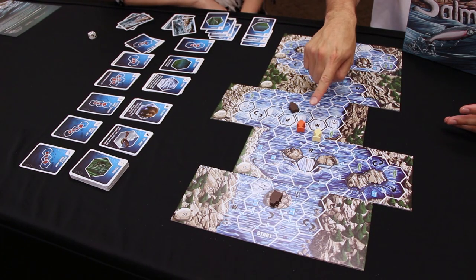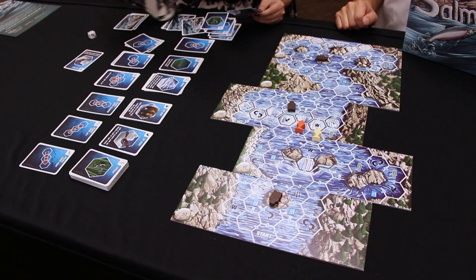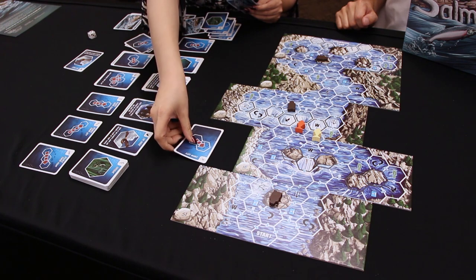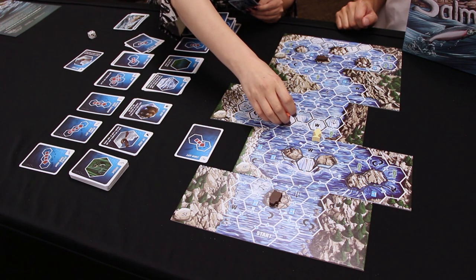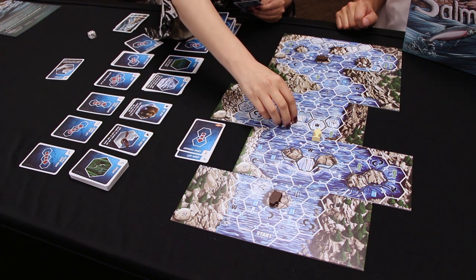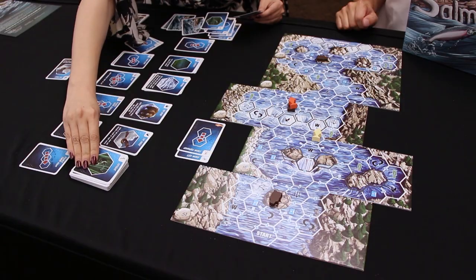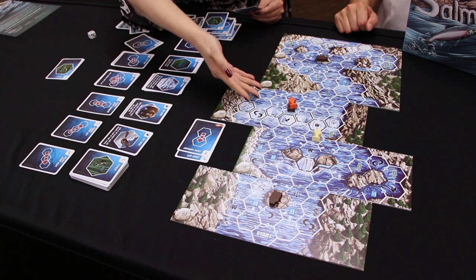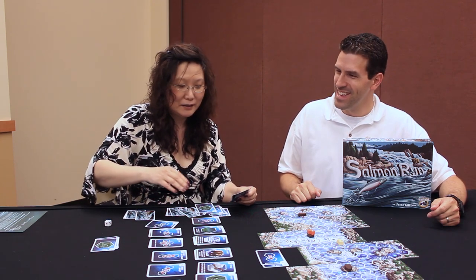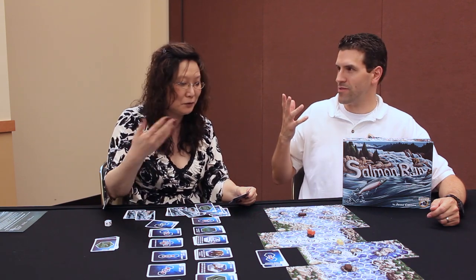We're kind of in the middle of the game with a couple of salmon making their way up. Orange salmon is standing in front of the waterfall — to get over it you need to play two movement cards. The orange salmon moves left onto a spot and picks up an eagle card into the discard pile, then moves forward, jumps over the waterfall, and lands on a bear. So two things happen: jumping the waterfall gives a fatigue card, and landing on the bear gives a second fatigue card. It's a very risky maneuver, and orange decides not to make a third movement to avoid picking up yet another fatigue card.